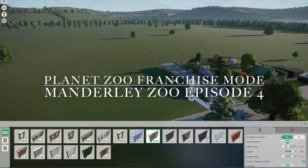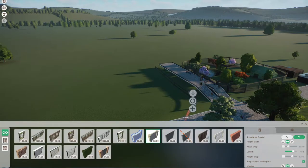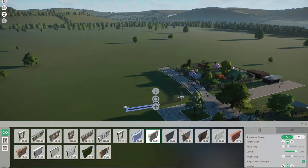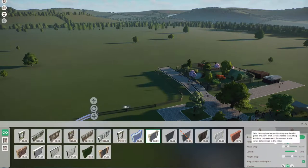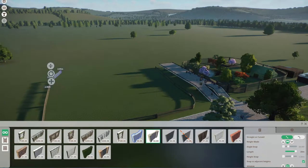What's up, friends? I'm Jasmine, and you're watching M&J Games. This is episode four of my Manderly Zoo in Planet Zoo, and today we are creating an Indian elephant habitat.